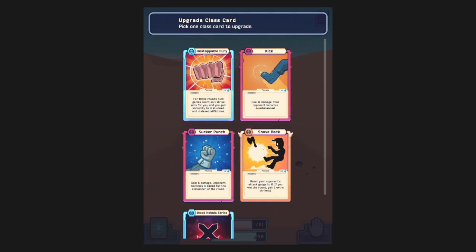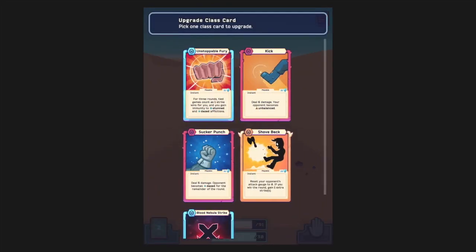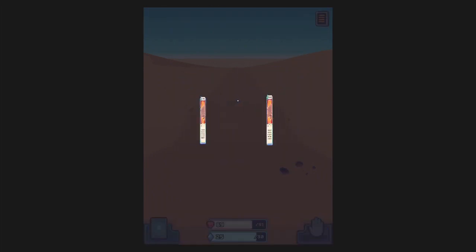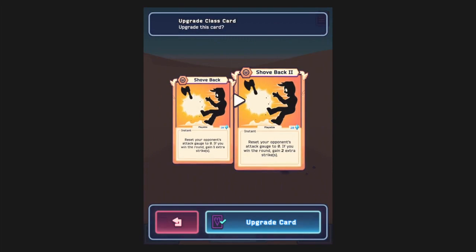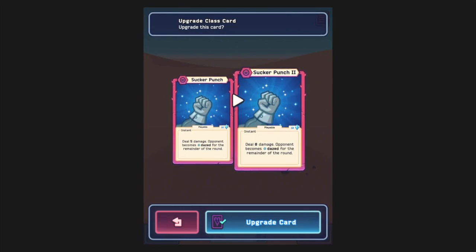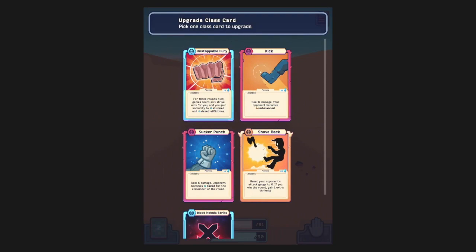Upgrade Class Card. Kick can be really useful in the right circumstance. Will it show us what the upgrade will be? Yep — more damage. What about Unstoppable Fury? That's pretty good, and it also makes you immune to stuff for three rounds, so that would be good. Shove Back — also pretty good. Sucker Punch — only three extra damage, so that's worse than the Kick upgrade. Blood Nebula Strike — pretty good card, but you need to have strikes to make that useful. So Unstoppable Fury is probably the best to upgrade right now.